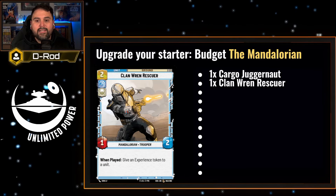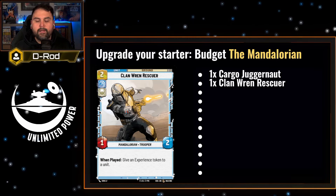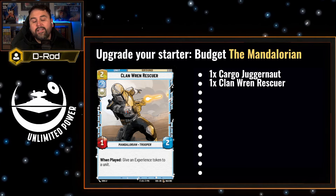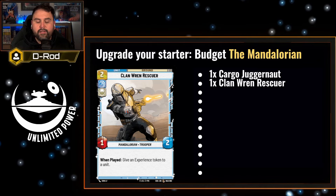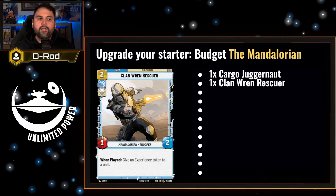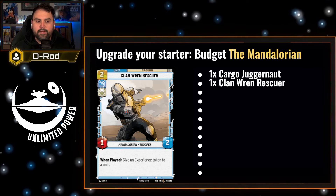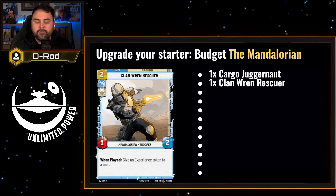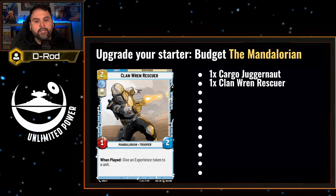Next, Clan Kuiil Rescuer — let's give you a playset of this. Clan Rescuer, when played, will give an experience token to a unit. Not my favorite two-cost unit in the deck, but it can really strengthen cards like Kuiil and Grogu, giving them more health and keeping them in play longer. I don't recommend putting the upgrade counter on Clan Kuiil Rescuer unless he's your only unit in play.